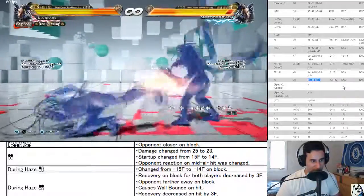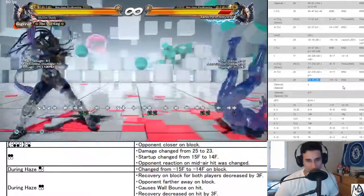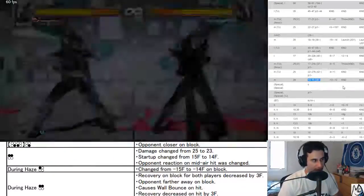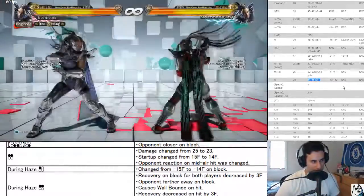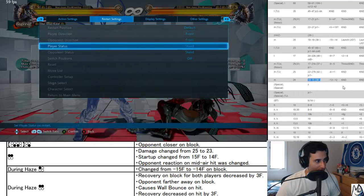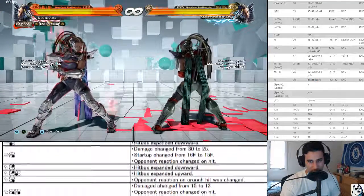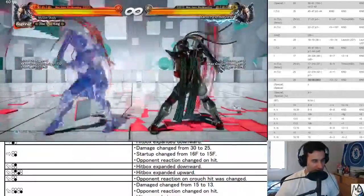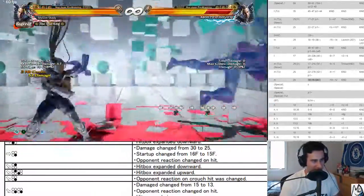4-3 hitbox expanded downwards so it can be a better poke — I wonder if it can hit AOP. Port four faster component, reaction on hit changed, so you get 41 damage now. Let's try the rage drive off this — yes you can! Look at this, what a change, that's awesome.